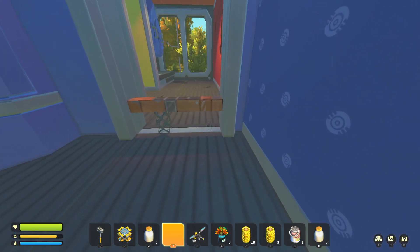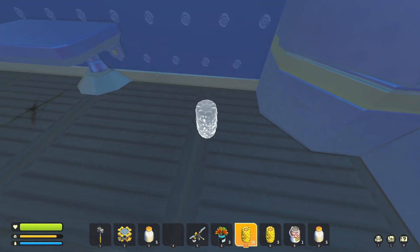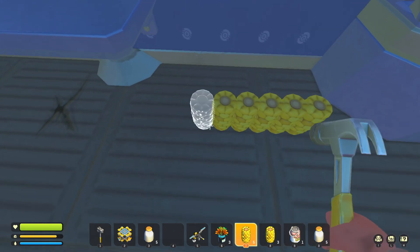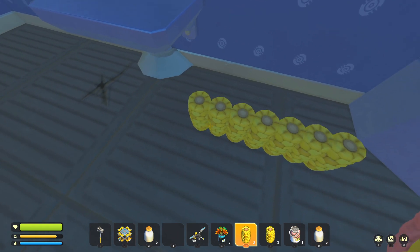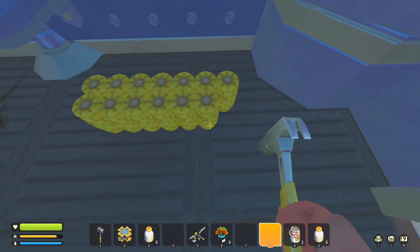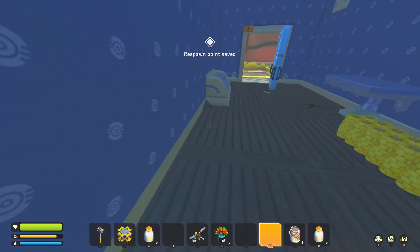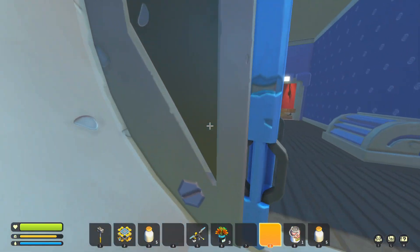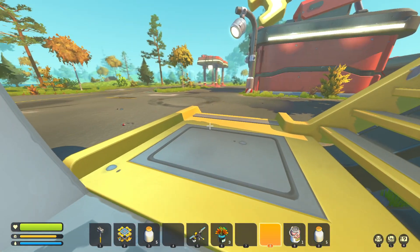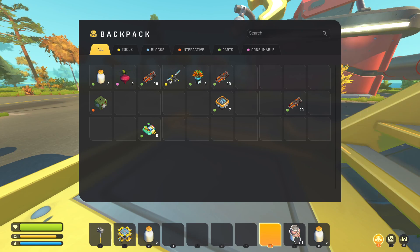What you do is you want to put some blocks up and get a little gate set up right there, so you can close the whole place. Then you want to put down as much corn as you can right here in this first capsule, and save this. Put this on the top side.